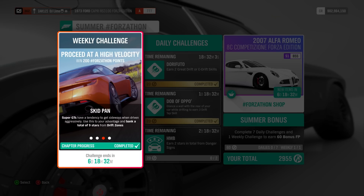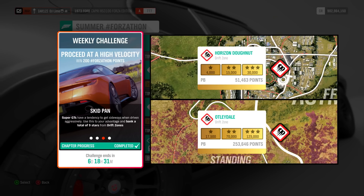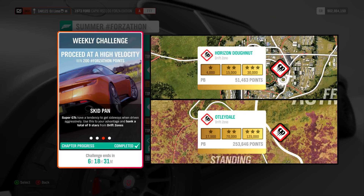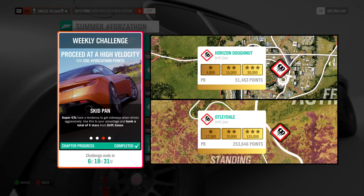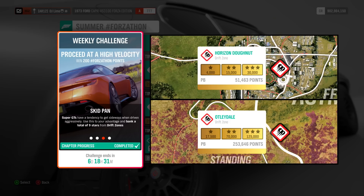In the third challenge, you need to earn a total of 9 stars from drift zones while using your Super GT vehicle. Up on the screen right now will be two locations that are very easy to attain points. Not everyone is a great drifter, which I understand, but these two areas are the easiest spots to attain the stars that you need.